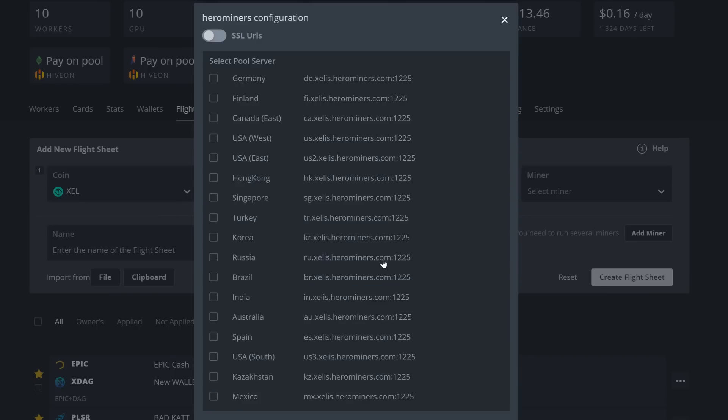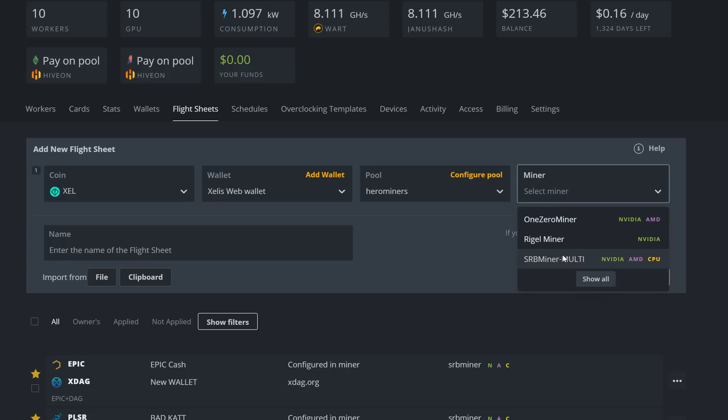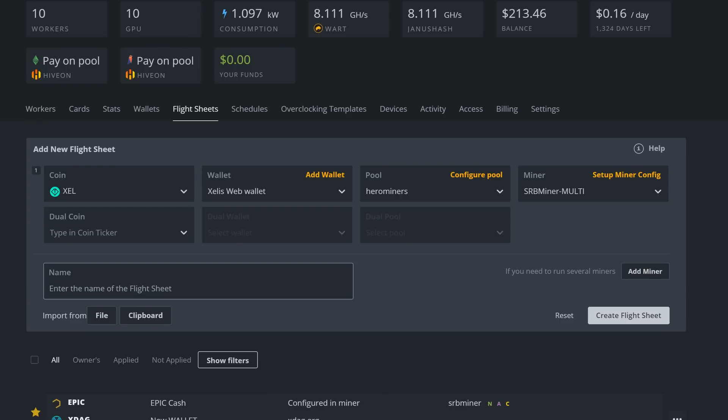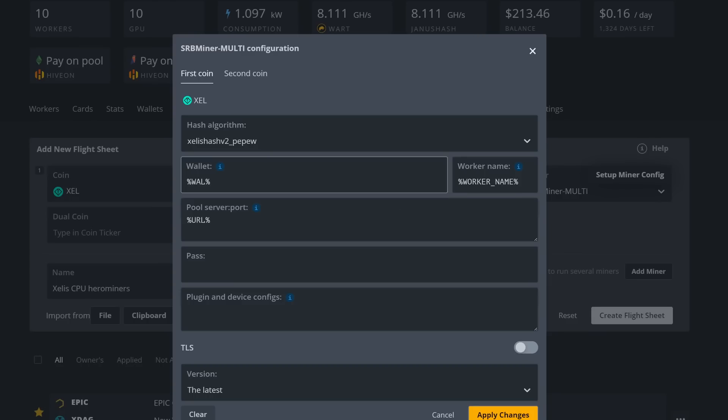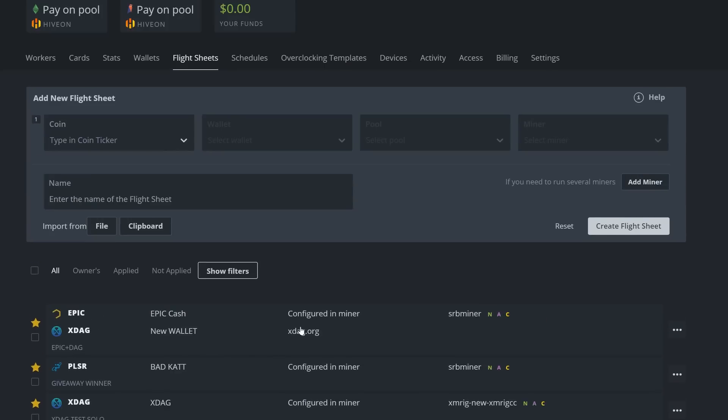For pool, Hero Miners is here by default, which is convenient. I'll pick USA West as it's the closest for me. For the miner, I'll select SRB Miner since this flight sheet is for CPUs. I'll name this flight sheet 'Zealous CPU Hero Miners'. Everything looks correct - the algorithm, wallet, worker name, and pool URL. Just create that flight sheet.